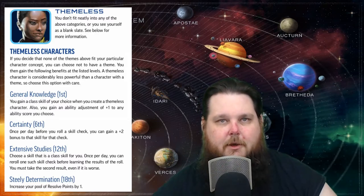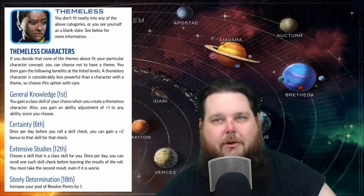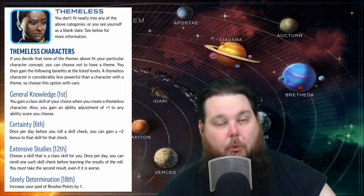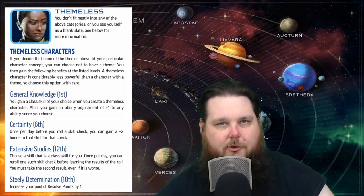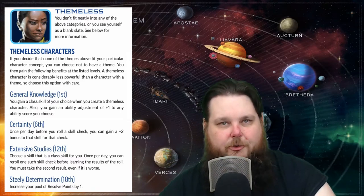At level 6 you're going to get Certainty. Certainty is going to allow you to take any skill check that you roll once a day and get a plus two bonus to that skill check roll.